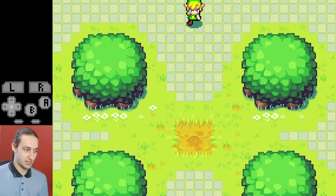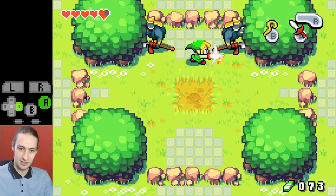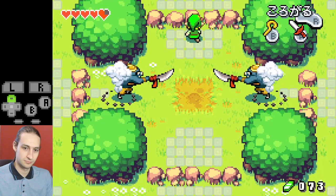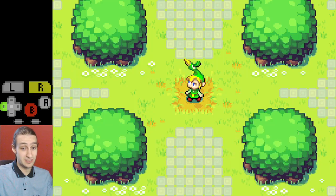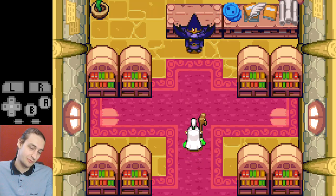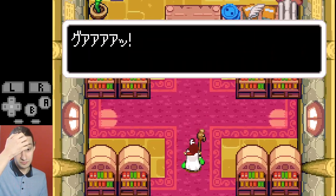Now for the more difficult strat that's about half a second faster — what you'll see top runners doing. They hold up, go to the top, touch the top, walk back down to the middle, then do three quick slashes to kill them straight away. It's slightly more precise than it looks, but it's definitely cleaner and faster when done perfectly. Choose whichever you prefer: easy strat rolling down facing up, or the harder strat walking up to the top and slashing.